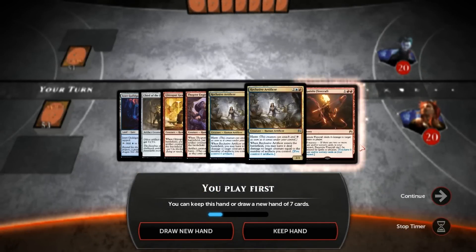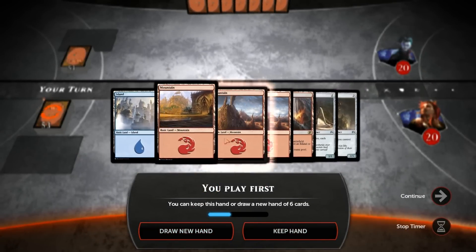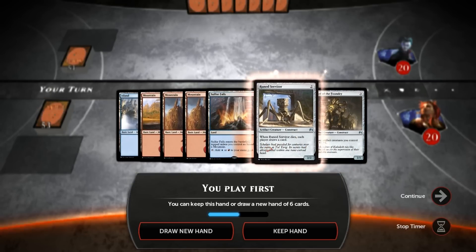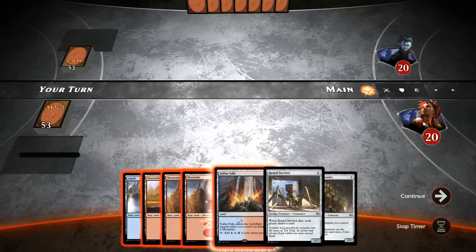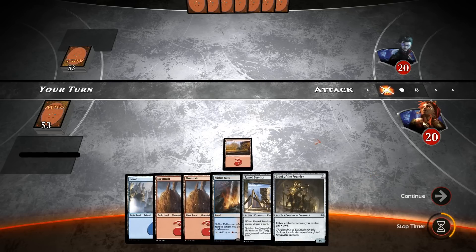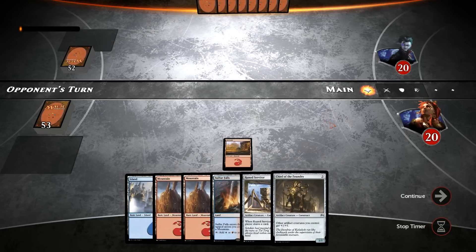Alright, we're on the play, but unfortunately we can't keep a one-lander. This hand has lots of lands in it but isn't too bad. The Rune Snatcher when he dies will also give us a card, so I think we can keep — but certainly not the greatest start. But if we draw a Thopter Spy Network, we can certainly win this game.